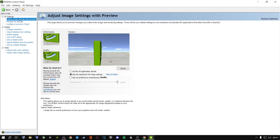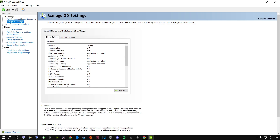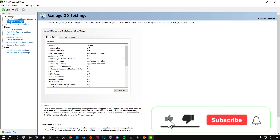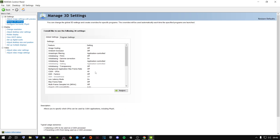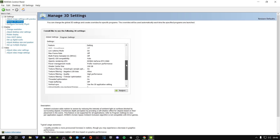In the NVIDIA Control Panel, go to Adjust Image Settings with Preview and select 'Use the advanced 3D image settings,' then click Take Me There. This takes you to Manage 3D Settings. I use Global Settings rather than per-program settings because these settings benefit every game I play. Pause the video and copy every setting I have here: select your dedicated graphics card, Prefer Maximum Performance, 100 shader cache size, Texture Filtering on Allow, High Performance, and the remaining toggles as shown.